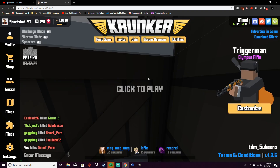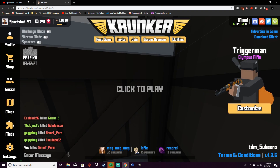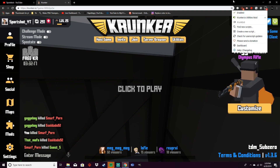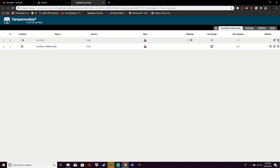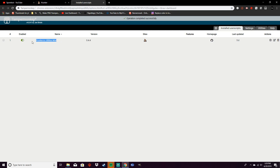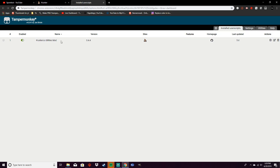The first thing that you're going to want to do is make sure that you have Tamper Monkey, which is a Chrome extension. I have that in my last script video, and also what you're going to want to do is get this script. I should probably just get rid of this because I don't even use it anymore.